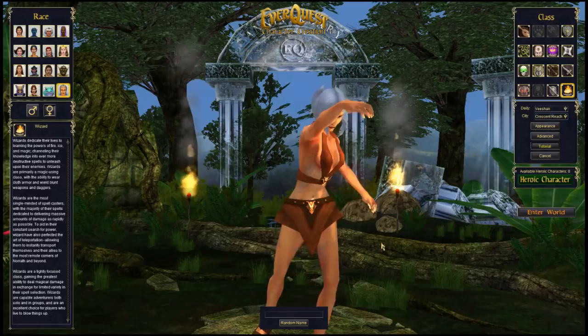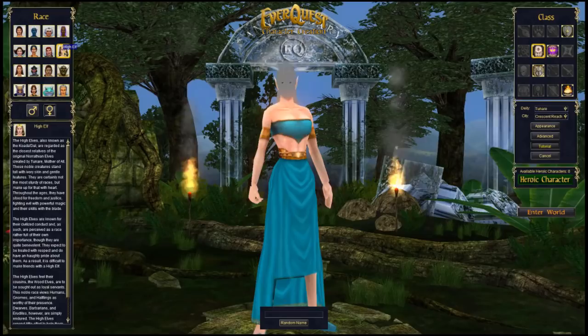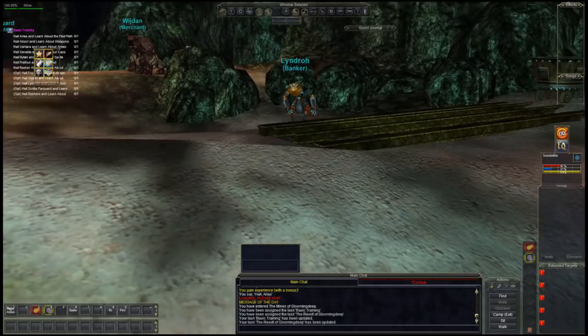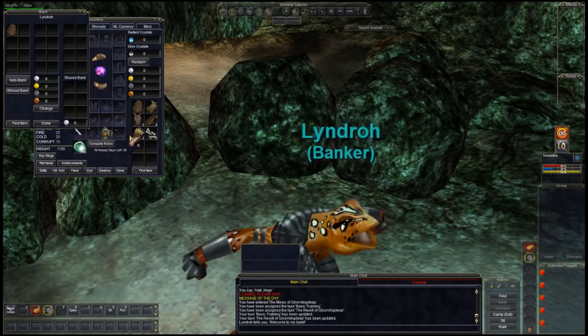So now that we've got the class overview out of the way, let's start a Magician just to show you what happens. Now that we're back in the main part, if you remember when I was playing as the shadow knight, I left some stuff in the shared bank. I can come here now and pick it all up — which means now she has all this stuff.